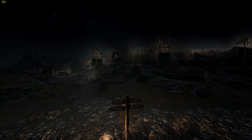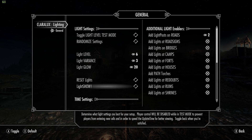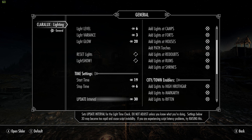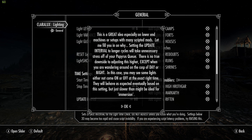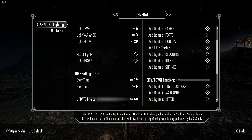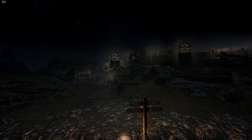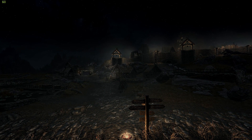One last thing to show in the MCM: go into General and scroll all the way down. You have start time and stop time for the lanterns, and the Update Interval — just like Lanterns of Skyrim, you don't want this too high. Raising it actually helps with script latency problems. I'm setting it to 60; I don't think you'll notice any difference, and it's especially helpful on lower-end machines or setups with many scripted mods. Note: if you go in and change your light settings later, it will reset the interval back to 30, so keep that in mind.